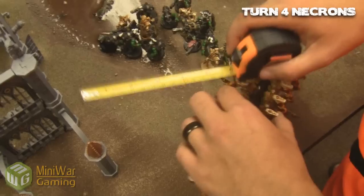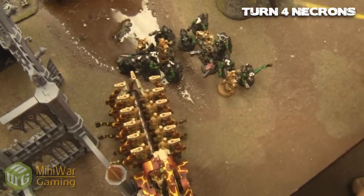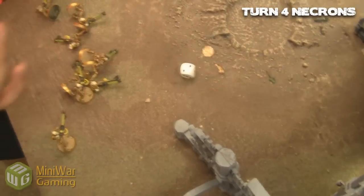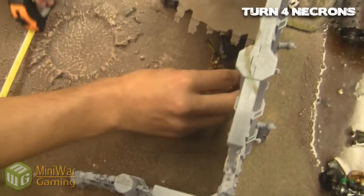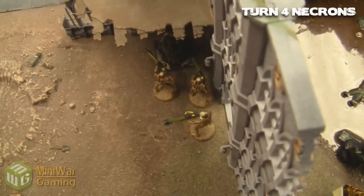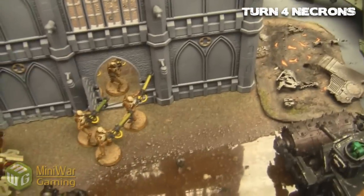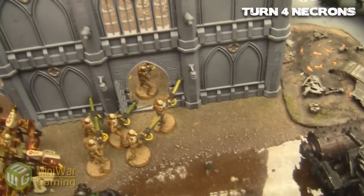Necron Doom Scythe coming in for revenge. The Anamalic is moving over, and the Ghost Ark is finally unloading the Warriors. We're rolling for the movement and running phase to save some time. They're running through the doors — no difficult terrain there — and they all pile out.